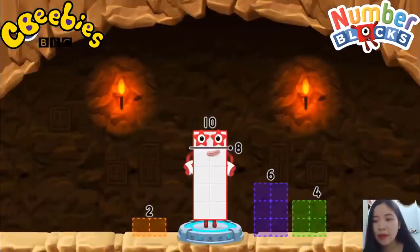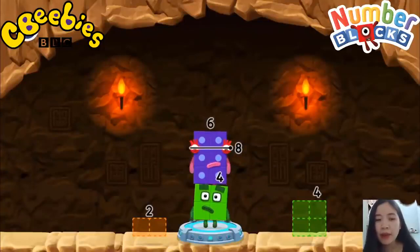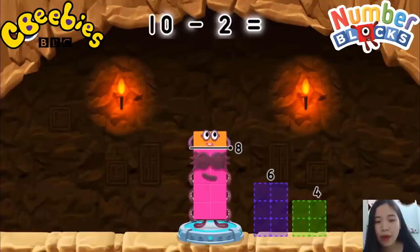Take numberblocks away from ten to leave eight. Six. Try a smaller number. Two. You got it. Ten minus two equals eight.